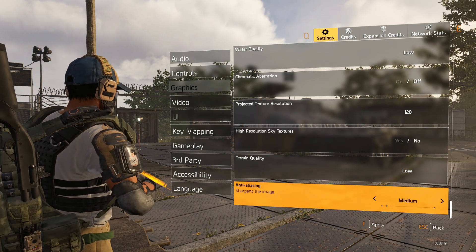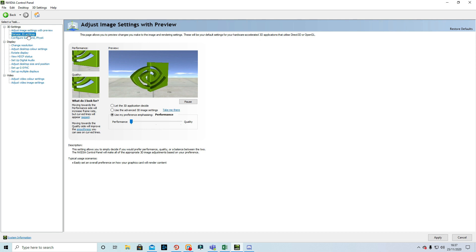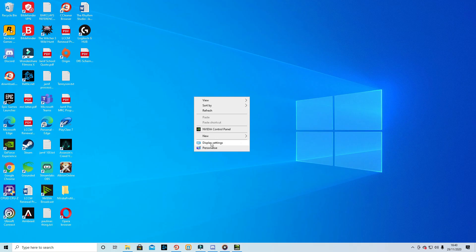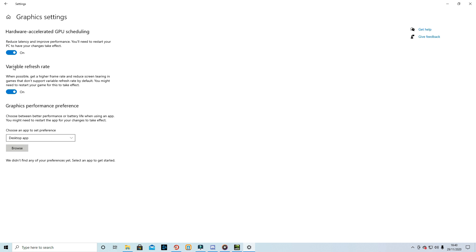Now going through what I have set up in Nvidia and Windows. In the Nvidia Control Panel, go to adjust image settings with preview and make sure it's set to performance — by default it's normally on quality, just reduce it to performance and leave it. Next go into manage 3D settings and copy exactly what I have. Then go into display settings, scroll down, click graphic settings, and make sure variable refresh rate is on and hardware accelerated GPU scheduling is also on.